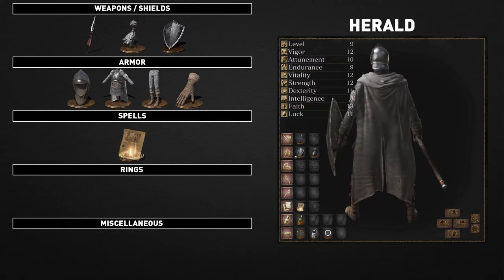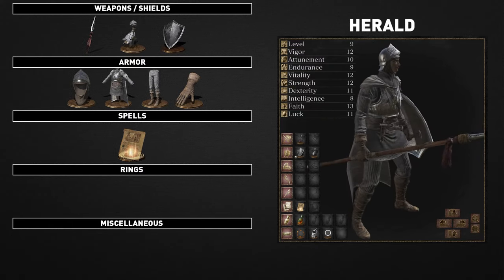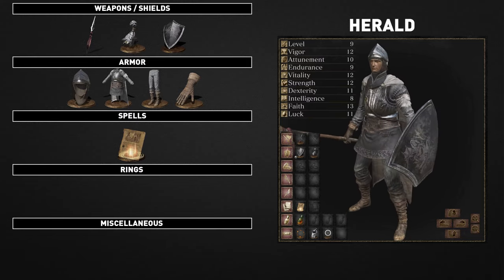The equipment consists of the spear, the talisman, the kite shield, the herald armor set, and the heal aid miracle.